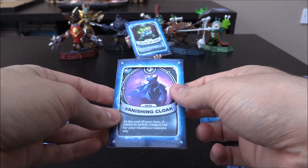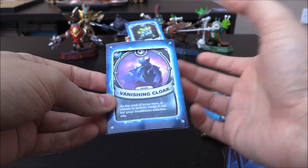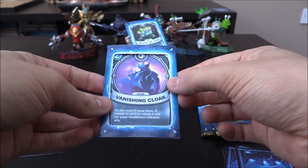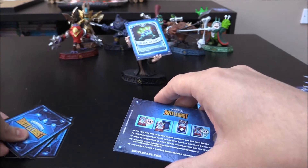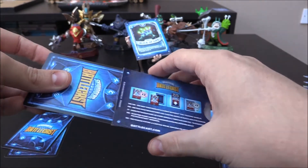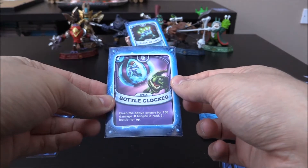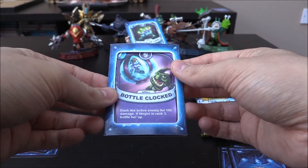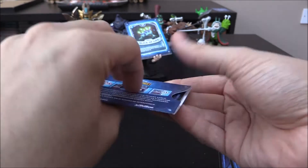Vanishing Cloak — I don't think we have this one. This is an Undead 2 Crystal gear: at the end of your turn, if owner is active, swap it out for your healthiest sideline ally. Not bad. And the ultimate — I'm hoping it is the ultimate — is... Bottle Cloaked! That is a new one. Ninjini 7 Crystal spell: bash the active enemy for 150 damage. If Ninjini is ranked three, bottle her up. That is amazing!